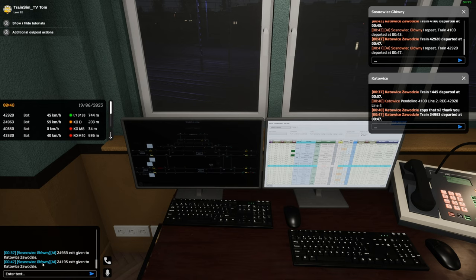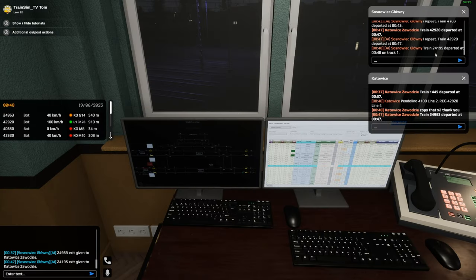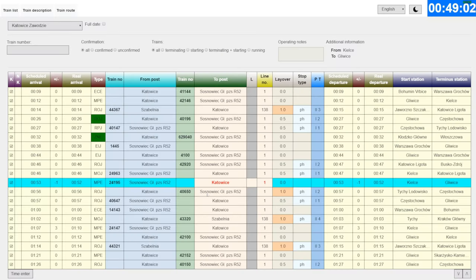Sosnowiec Glowny is a box I haven't actually opened yet — I'm still awaiting about two hours game time before I open that one. I've done a fair bit of signaling the last couple of days. I'm hoping to get some of these bigger boxes opened up. I had a go at Sosnowiec Glowny as well — just around the back of the curve around Glowny. It's a quite enjoyable box — you've got to do a bit of swapping of track directionality with the other box, who'll confirm if it's safe.